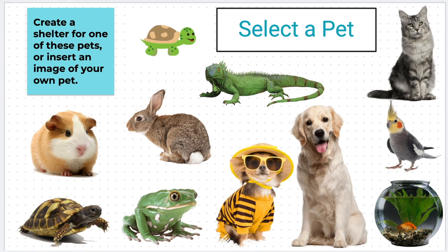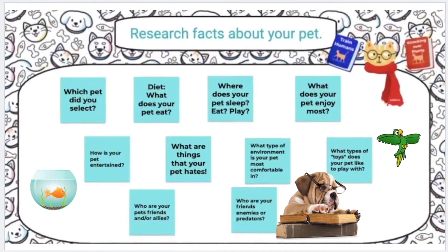Meet the pets you'll be designing for. Select only one pet from these pictures, or you can insert a picture of your own pet if you have one. After selecting a pet, you will then start researching facts about your pet.